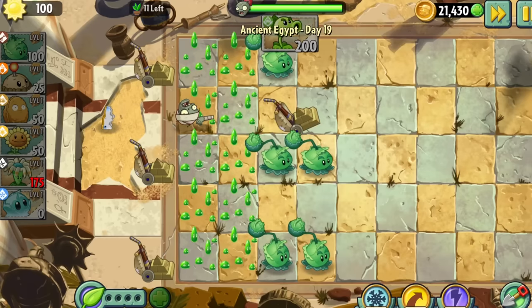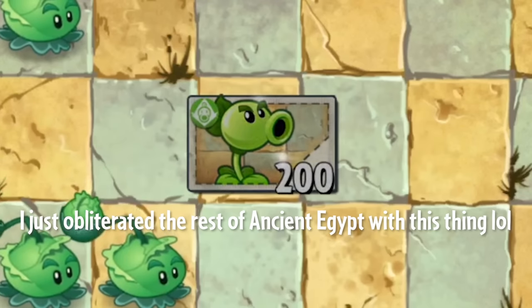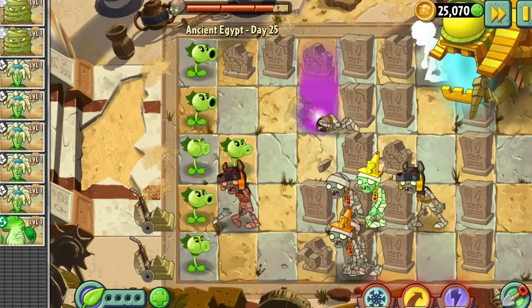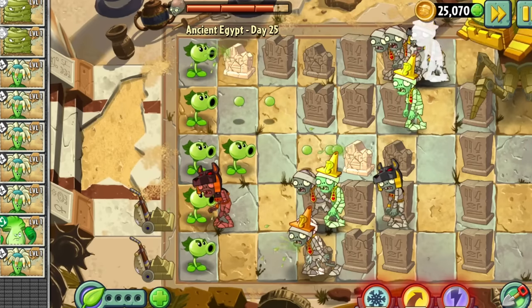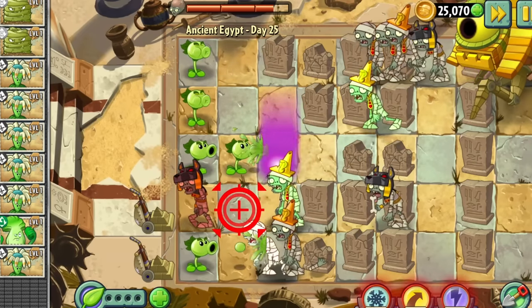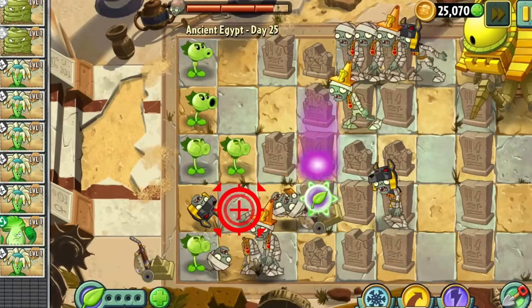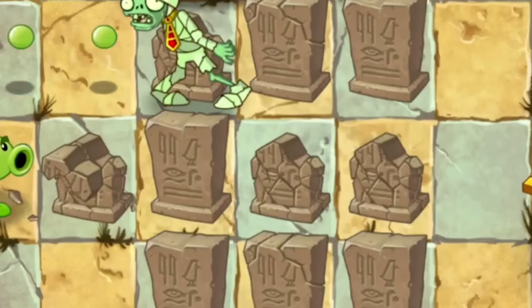The next two days were both more Bloomerang spam. I used Cabbage Pult in Day 19, well, because I felt like it. And then we unlocked Repeater. Now it was time for Ancient Egypt Day 25, our first Zomboss battle. I walked into this level thinking it would be impossible. I chose to use Repeater as it was the most consistent plant in terms of damage. The only issue was, well, gravestones. So many gravestones.